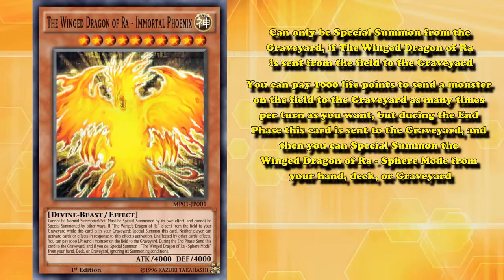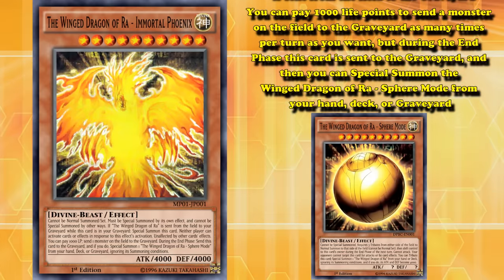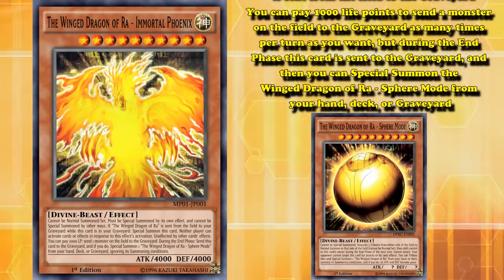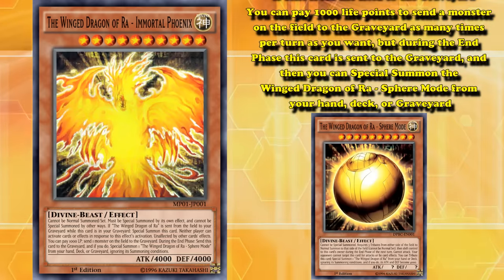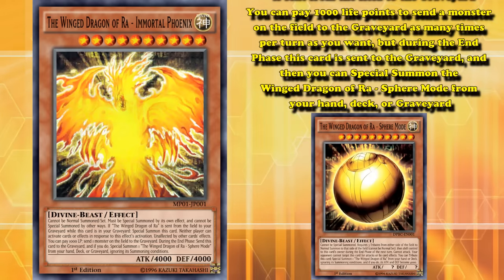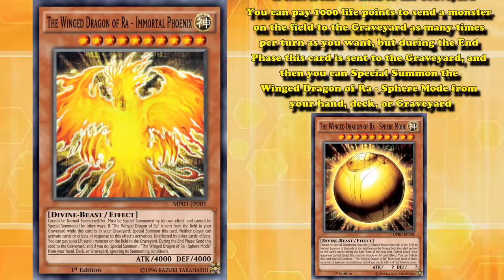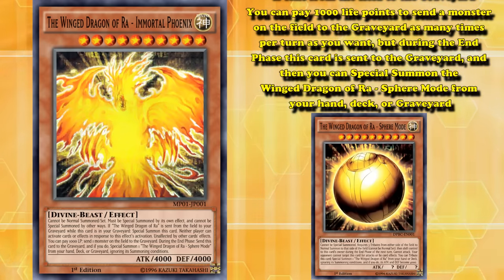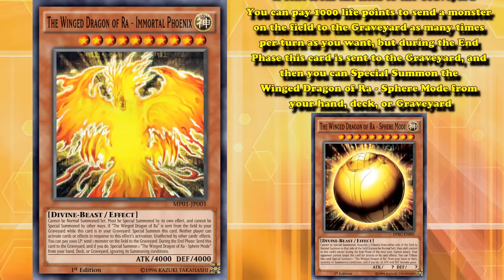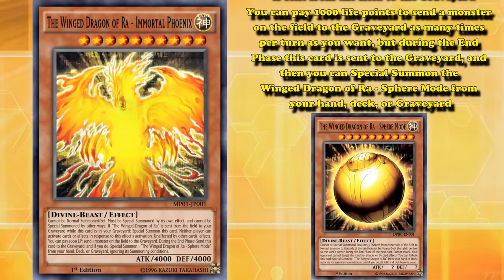During the end phase, this card is sent to the graveyard, and then you can special summon the Winged Dragon of Ra — Sphere Mode from your hand, deck, or graveyard. So this card can only exist on the field for one turn, which kind of balances out the fact that it's a 4,000 attack beatstick that is unaffected by everything and has a non-destruction monster removal effect that can be used as many times per turn as you want. That's why this one has a whole bunch of restrictions for its summoning and how long it can stay out.